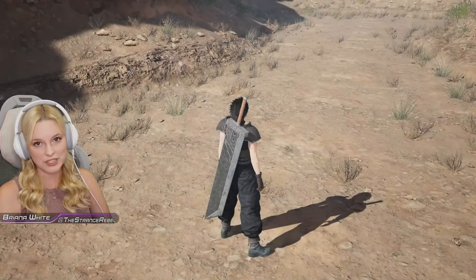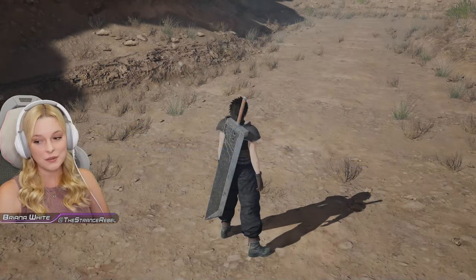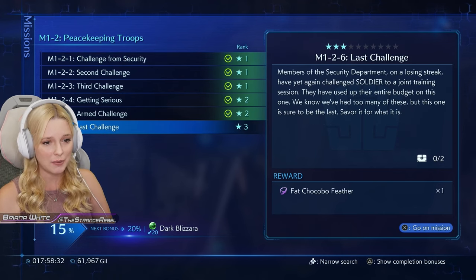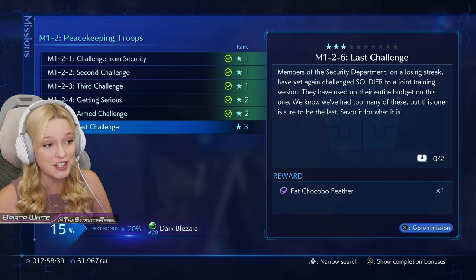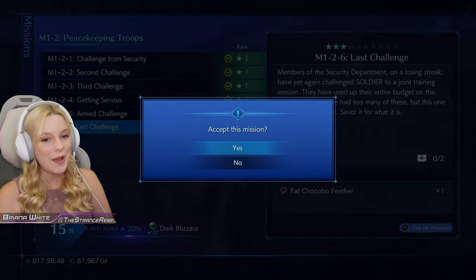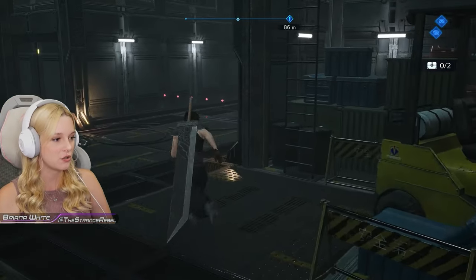The next session is our last — we'll settle all scores then. If we lose again, I will concede that Midgar needs SOLDIER more than us. Then I think we have to kick his butt one more time — I don't think we have a choice. One, two, six — the last challenge. Members of the security department have used up their entire budget on this one. Okay, straight ahead — two treasure chests straight ahead.